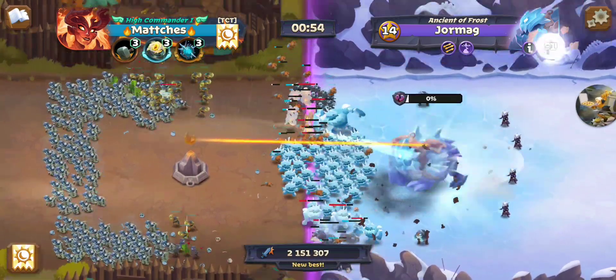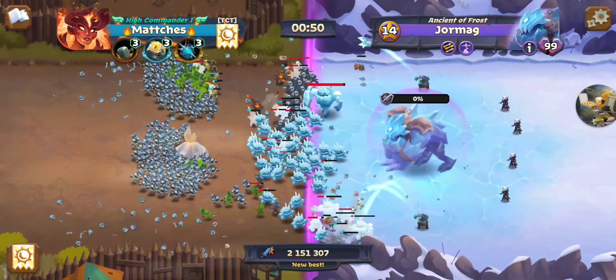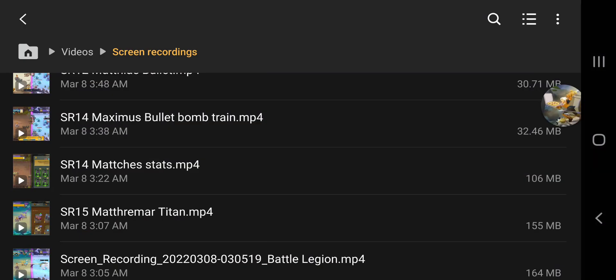Poof poof poof — there it goes. Now this is a 2-for-1, so 2 keys per heart at SR14. But as you'll see on the lower star ratings, it's a lot easier to get hearts. The boss health kind of goes up exponentially as you go higher.